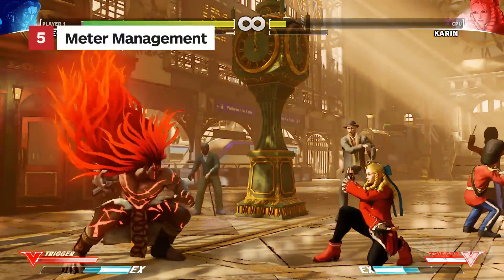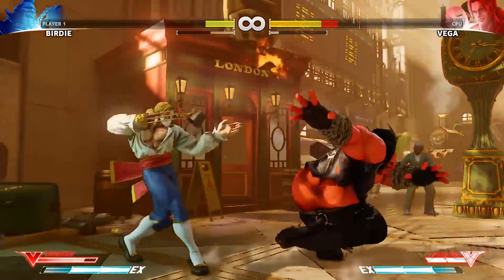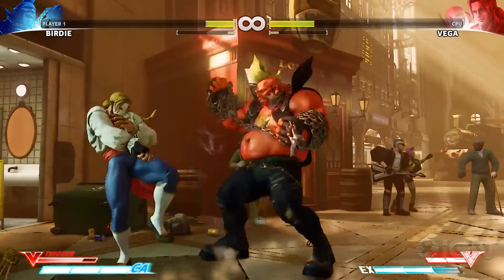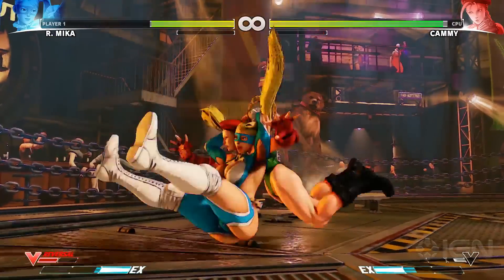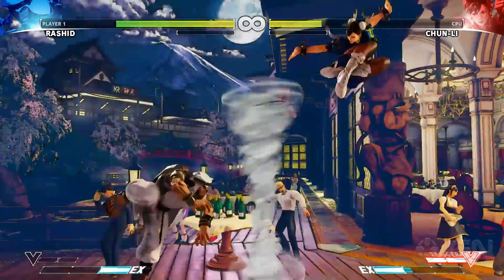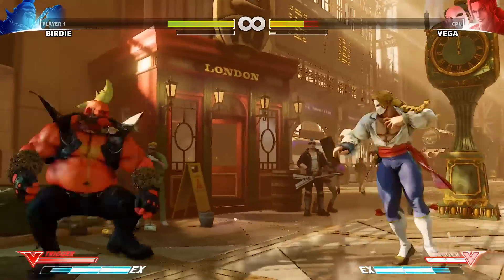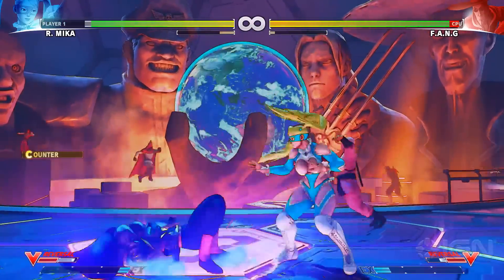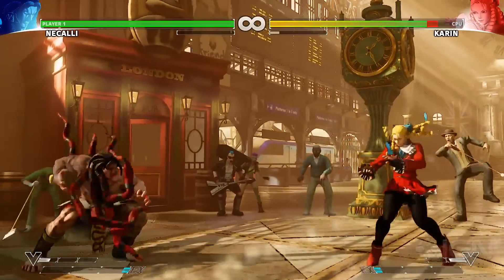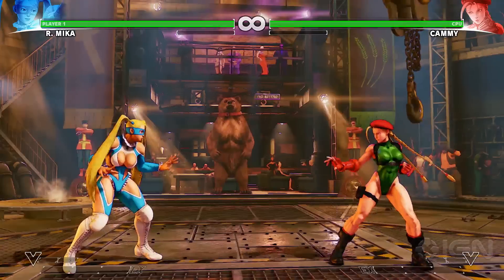Your red V Meter and your blue EX Meter are important resources. V Meter powers your V Reversal and V Trigger, two powerful new tools. V Reversal allows you to break out of pressure while blocking. V Trigger is a unique ability for each character, like Birdie's, which makes all of his head-based attacks deal more hits and damage. This meter builds by taking damage, or by making effective use of your V Skill. Accumulated V Meter goes away at the end of the round, so use it or lose it.